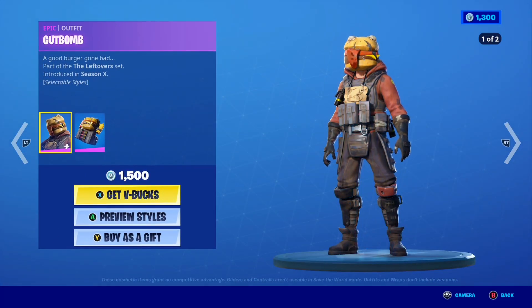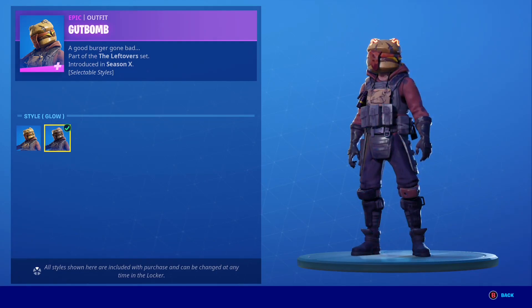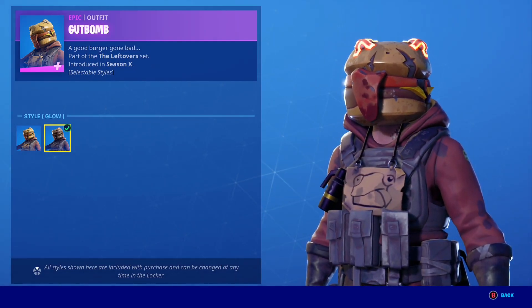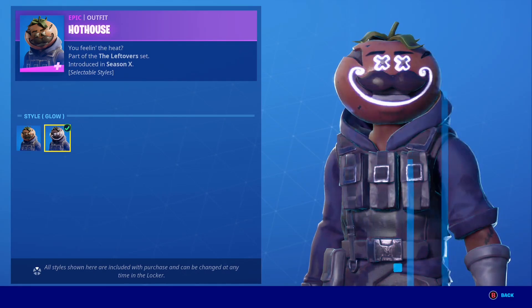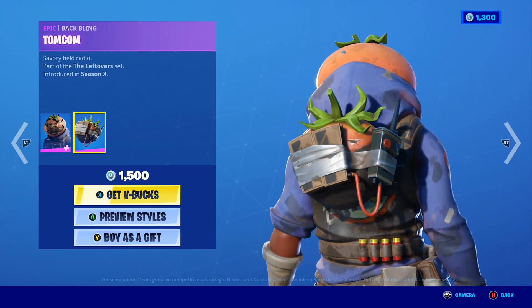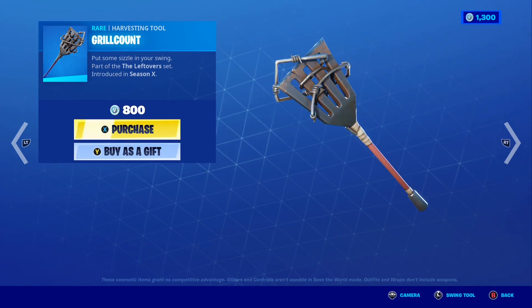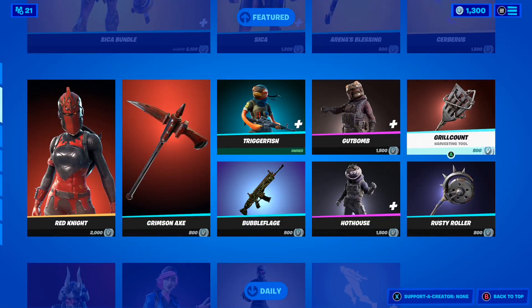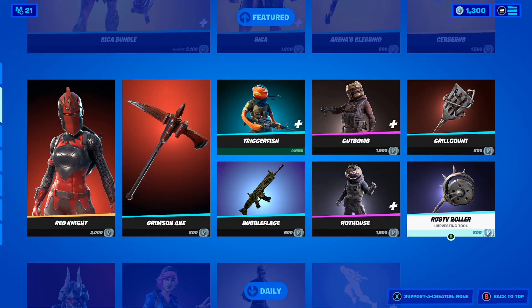The Gut Bomb skin is back with the Takeout Backbling and the Glow Style, which looks pretty sick. We also have the Hothouse skin with its Glow Style and the Tom Com Backbling. To go along with these skins we have the McGreal Count Pickaxe and the Rusty Roller Pickaxe, both for 800 V-Bucks.